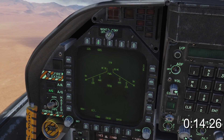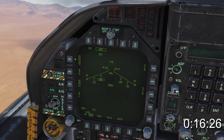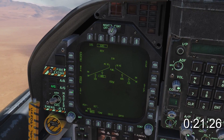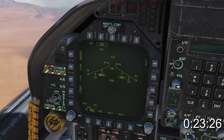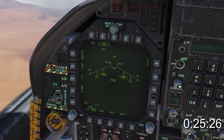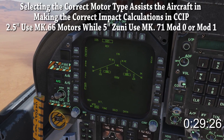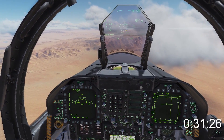Select 2.5 and stick with CCIP unless you're near the grass. The next choice is single or salvo. Single fires a single rocket from a single station with every pickle. Salvo fires rockets from each station symmetrically with every pickle. You can choose your motor type on the bottom left.